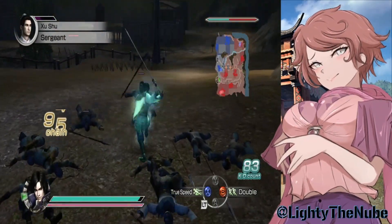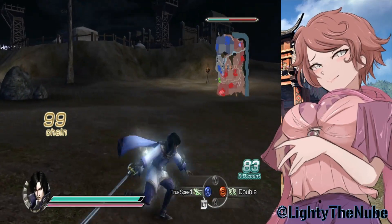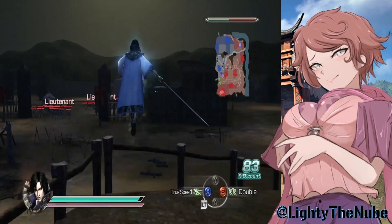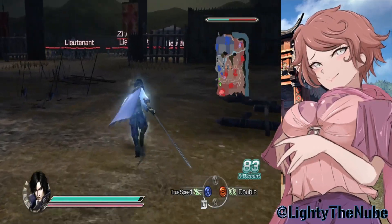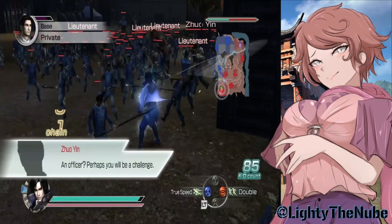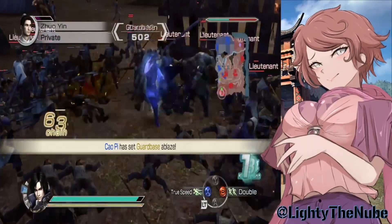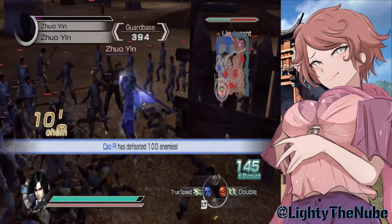Cao Pi already has crazy range with his sword, which I think is one of my favorite weapons in this game — it probably is my absolute favorite. We leveled up — perfect timing! Now I just need to take out that base up there, which is going to be the enemy main camp, so we're not going there yet. We'll go to this one first, which in my opinion should be the main camp. Let's see what we've got over here.